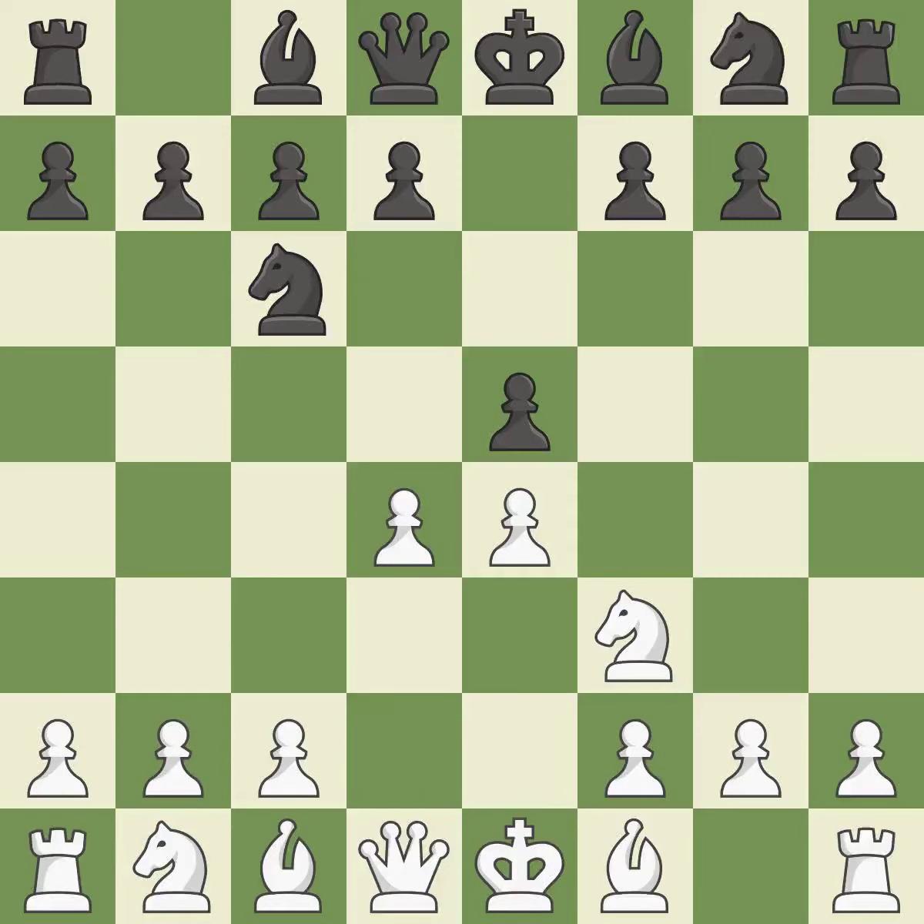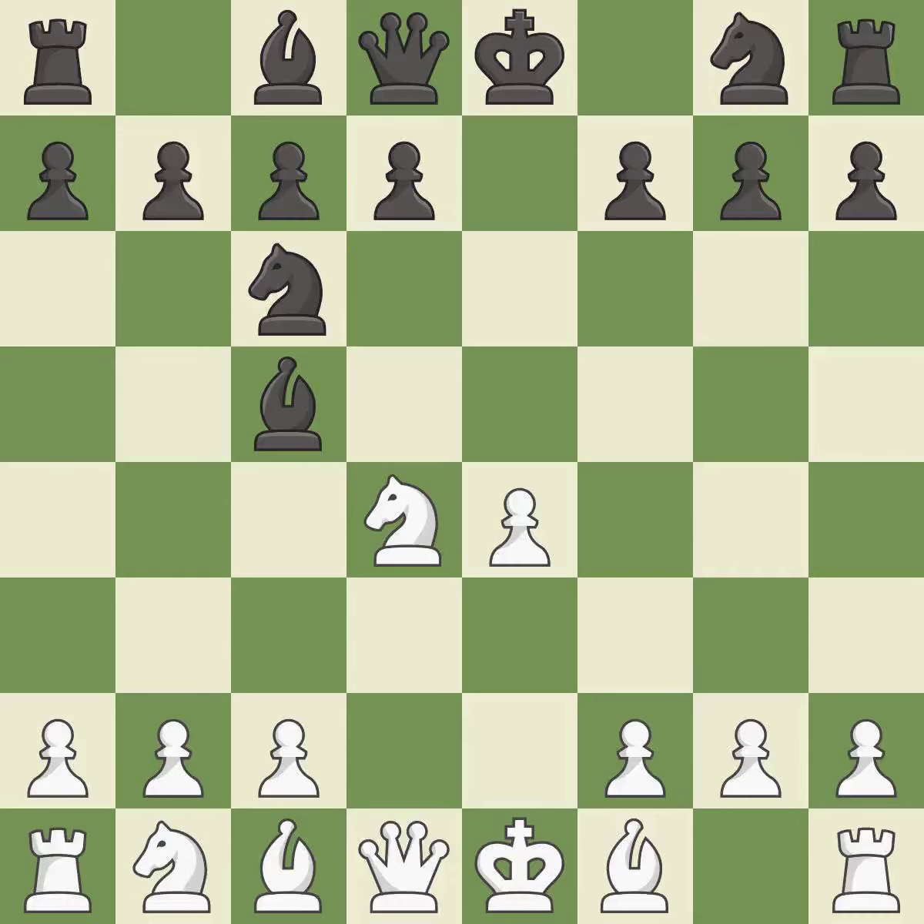In the Scotch game, d4 gains space in the center and attacks the e5 square twice. Exd4 opens up the center and is somewhat forced, given that white was attacking the pawn twice and protecting with d6 doesn't work out. Nxd4 recaptures the pawn and centralizes the knight. Bc5 develops the bishop to the center and attacks the knight on d4. Nb3 retreats the knight while also attacking the bishop on c5. Bb6 retreats the bishop and keeps it on the strong diagonal.